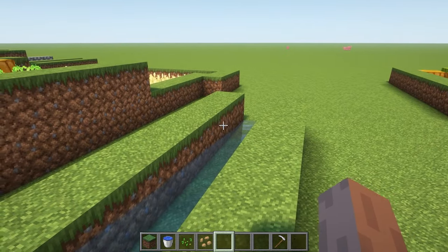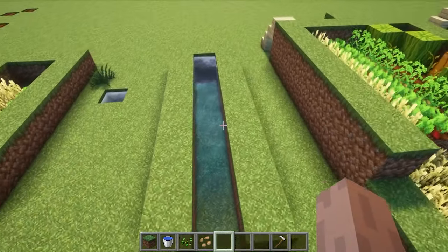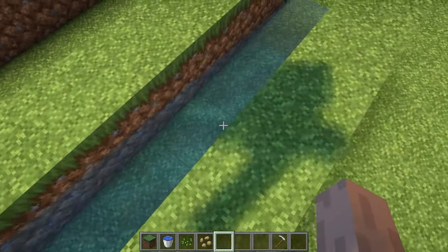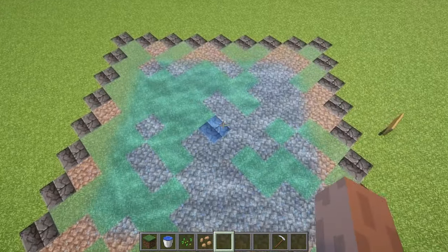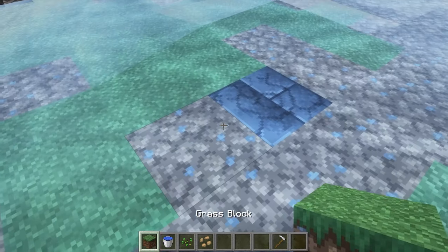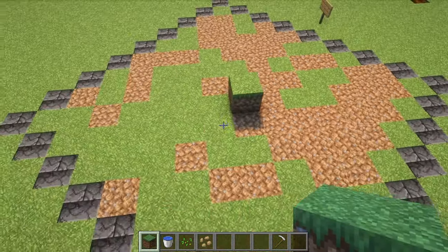A bucket of water dumped on the ground will flow for seven blocks before it terminates. Harvesting with a bucket of water is easily the most efficient way to harvest your crops in one swoop. Water flow goes in all directions, so if you just dump it on the ground it'll flow seven blocks in all directions — that's that outlined black area.